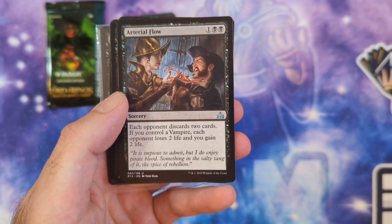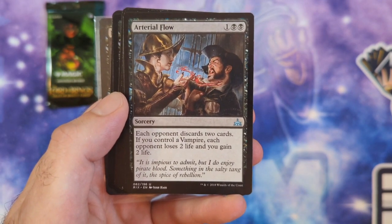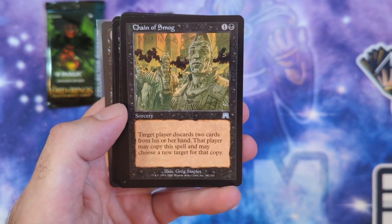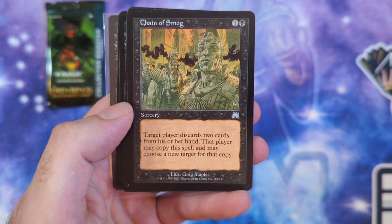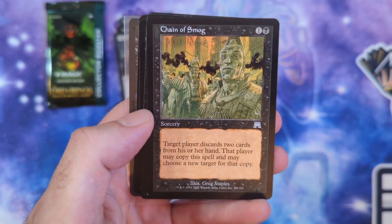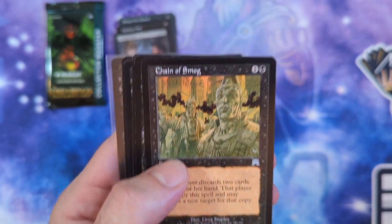Then we got Arterial Flow—3 mana sorcery. Each opponent discards 2 cards. If you control a Vampire, each opponent loses 2 life and you gain 2 life. I like how this is a discard spell that hits each opponent, not just target opponent. Then we got Chain of Smog—2 mana sorcery. Target player discards 2 cards, and that player may copy the spell and choose new targets. There are a lot of combos with this, mainly with Professor Onyx. You target yourself, keep copying it, and it can be an insta-kill as long as opponents have no way to interact.